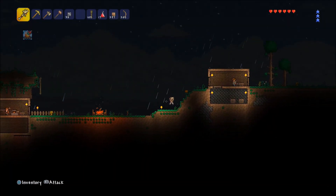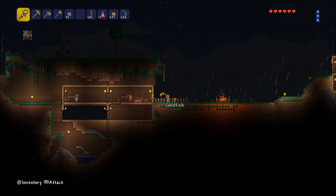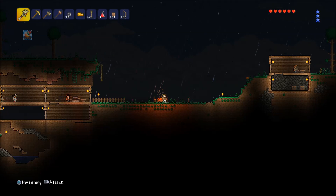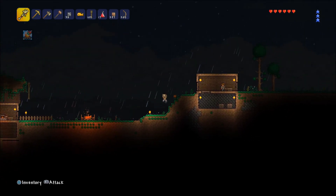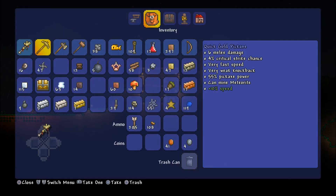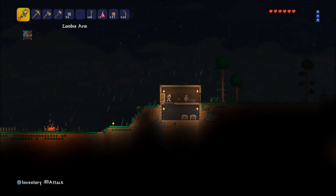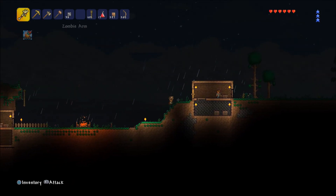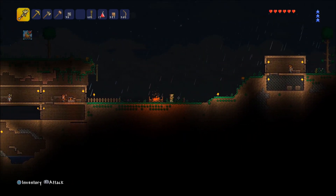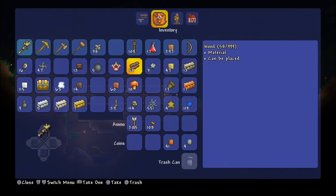I am OG, and today we are back with Terraria PlayStation 4 edition. In the previous part I don't quite remember what we were doing, but we're killing walking goatfish once more since it is raining. Surprisingly it is night time, but we're not seeing any mobs coming to destroy our face. What we need to do is work on some of our housing and make sure we get the Demolitionist in — he's gonna sell us bombs. So we need wood, do we have any wood?